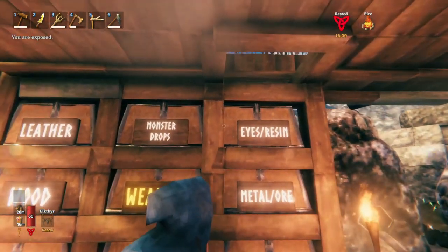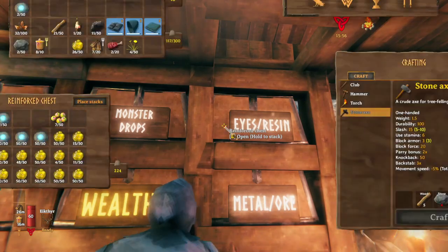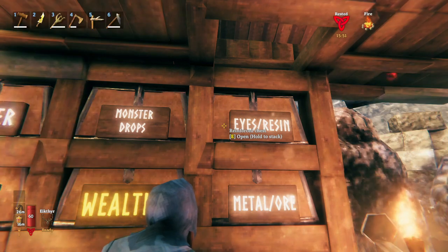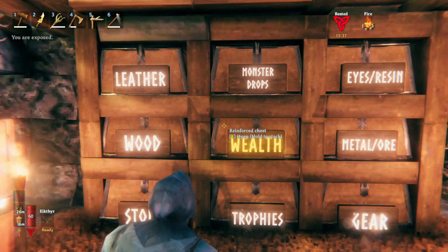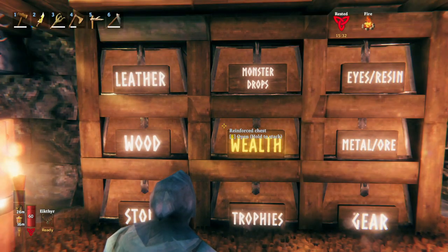I'll do this again so you really get a hang of it — it took me a moment to really get what's going on. This is a chest full of eyes and resin. So when we hold down E, the chest opens and then the eyes and resin get put into the chest. Any item that you have in your inventory that matches something in the chest will get added to the chest.